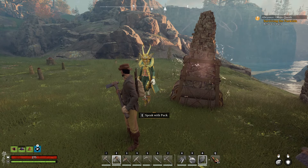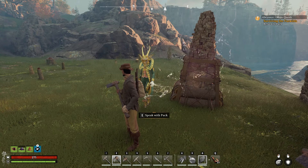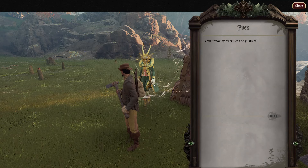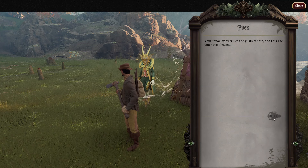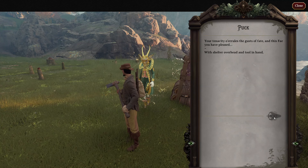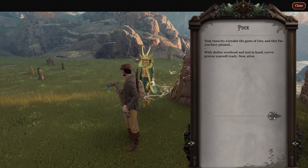Hello ladies and gents, welcome back to Nightingale Realms Rebuilt. Picking up where we left off, we need to speak to Puck because I think we're up to taking on the boss for this first area in our walkthrough slash guide. Puck says: 'Your tenacity overrules the gusts of fate, and this fey you have pleased.'